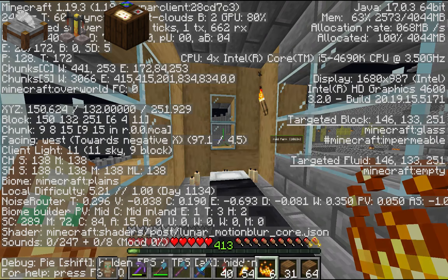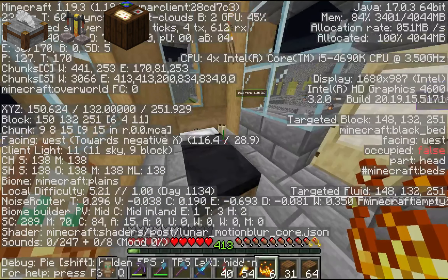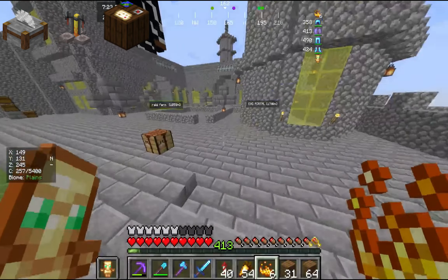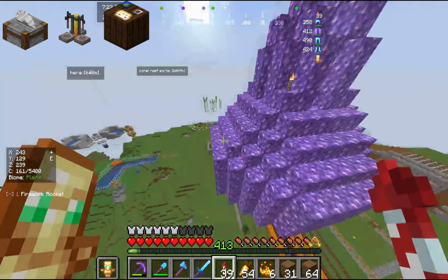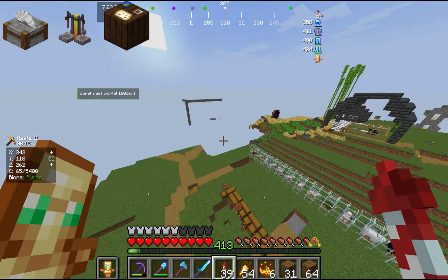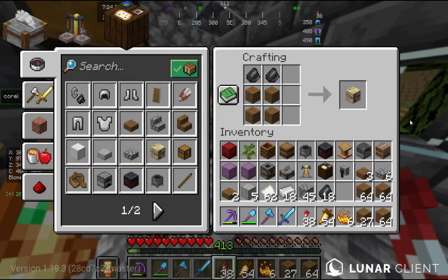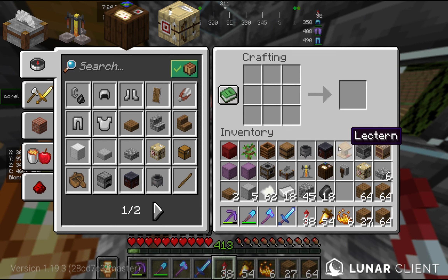We're on day 1134 — we are moving fast. We already hit a hundred days again, which is crazy. We just hit day 1000 last episode and now we're already at 1134. I was working on the ocean monument and putting in farms. Now we're doing something new. I need a fletching table — I know I have flint, so I'm gonna fly down here and grab some. Let's make the fletching table just like this.